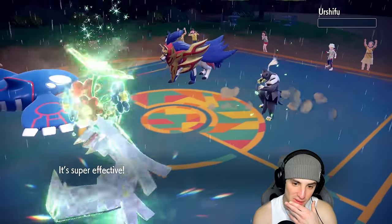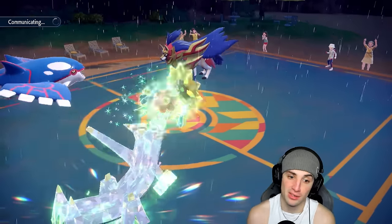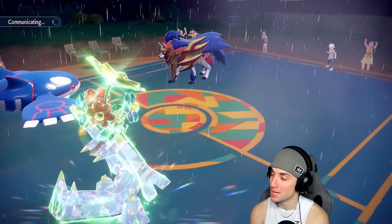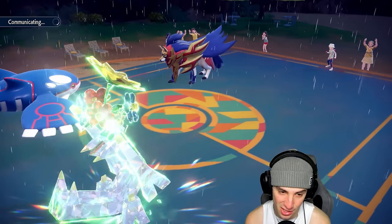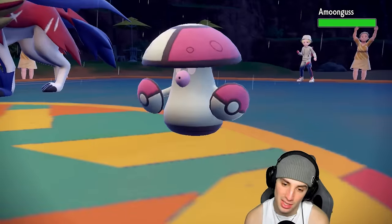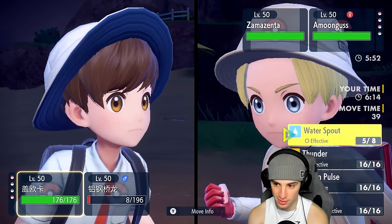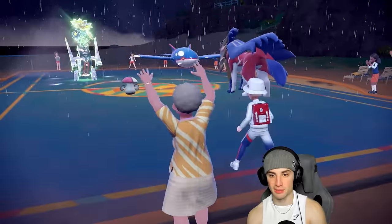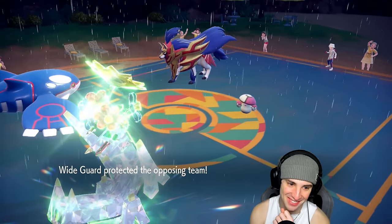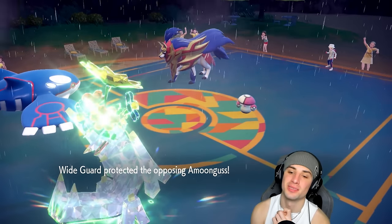I'm really down to just keep sending Water Spouts because the moment he doesn't Wide Guard, Water Spout prevails. I could swap if I want to. Amoonguss comes out now and is going to put my Kyogre to sleep — things get a little trickier. I'm going for another Water Spout — I have five more PP, might as well send it. I'm going to Body Press into Zamazenta.